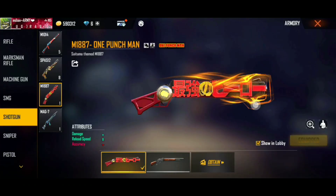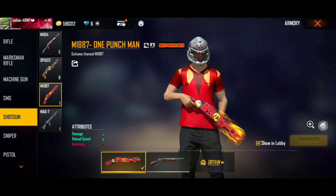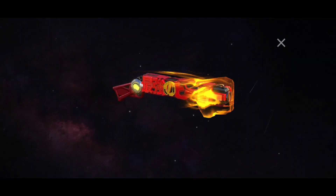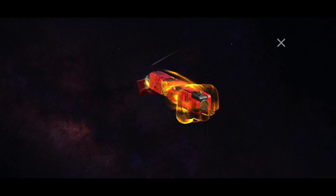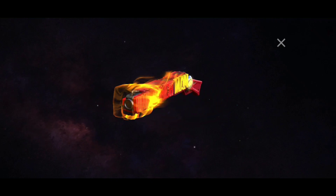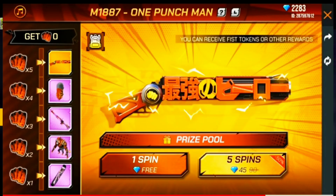Now we are going to talk about the M1887 One Punch Man. We have a One Punch Man return in January. There are two events in January — we have an event in the World event and a chance to get a gun skin for 600 diamonds.